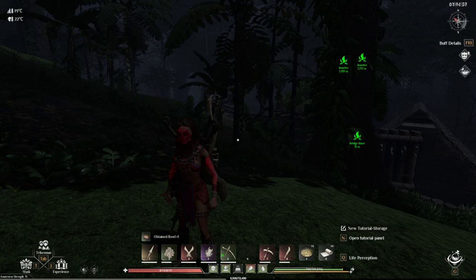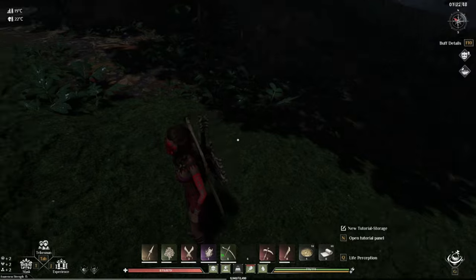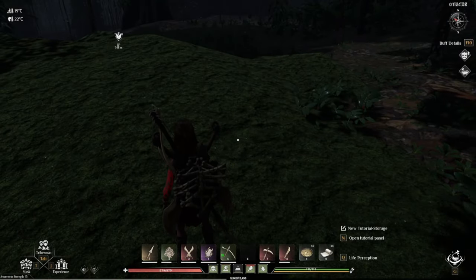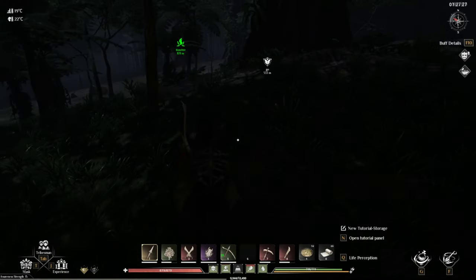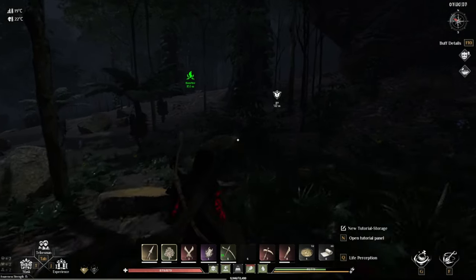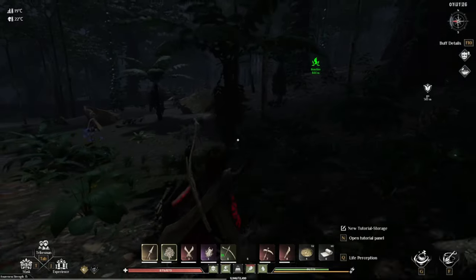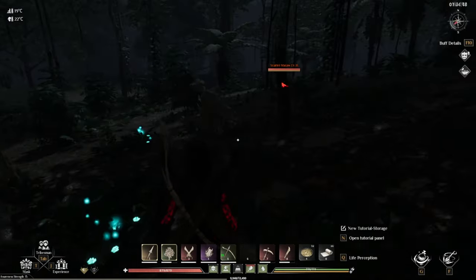I got rid of my bronze stuff — I'm going to be doing this with bone stuff only, so I can show you it's not because I'm overpowered. My awareness is only 15 on this server and I only have bone stuff. I'll either use a spear and shield, or the other option: dual swords. Those are the main ones I use.